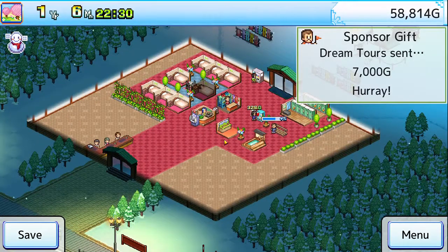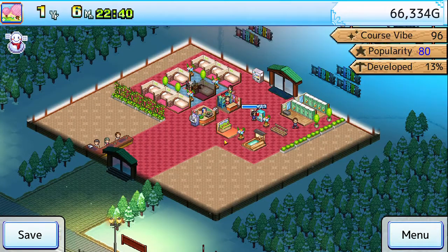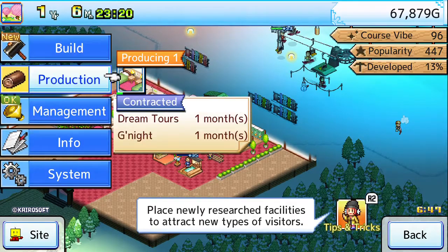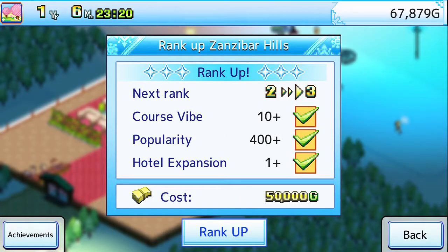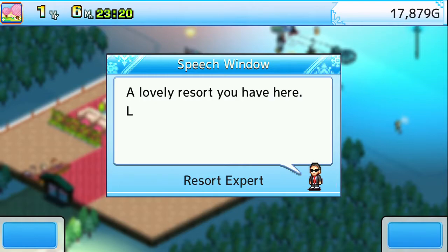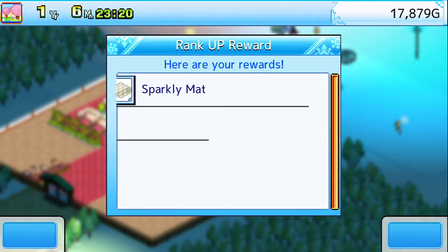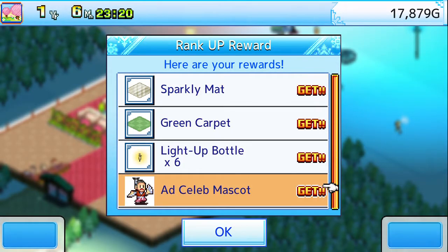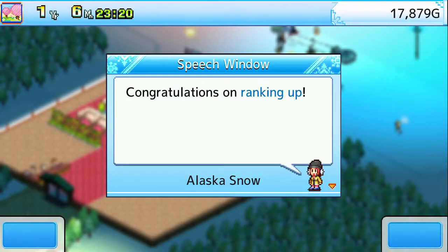Spacious rooms, I believe, can hold two people instead of just one. I don't know what the benefit is other than the fact that it looks a little bit better. We can rank up! Let's do that — 50,000. It's gonna be a lot of money, but that's fine. Sparkly mad green carpet and we got some light-up bottles. Add Celeb Mascot.